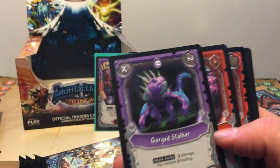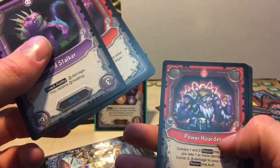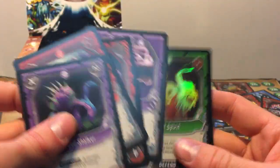Some of these packs are just ruthless. So we got a Crystal Leech — but that's common, I need to skip those. Gorge Stalker, Crystal Maze, Power Hoarder — not bad — and Obstication, and a Wild Spirit.